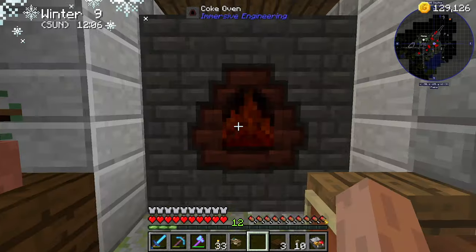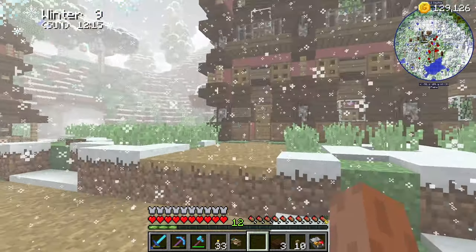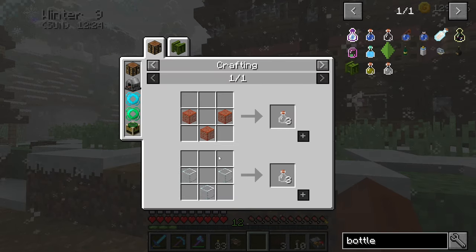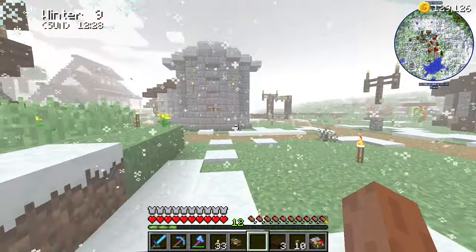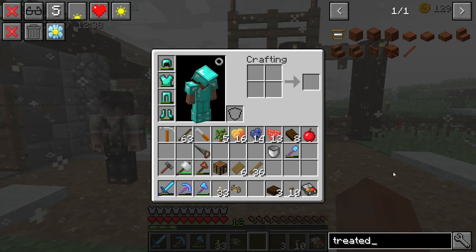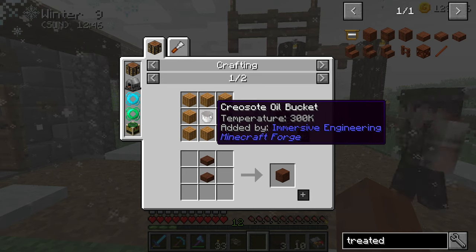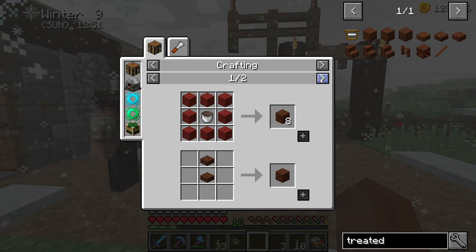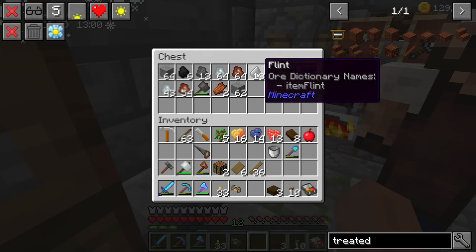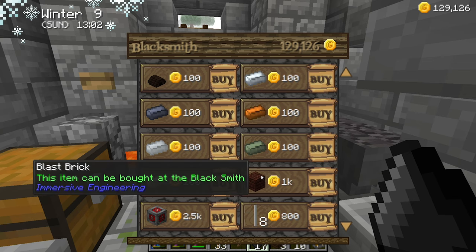5000 litres of creosote oil already. We can just make glass bottles with normal glass, or we can use buckets. I think we go treated wood planks. We need an oil bucket. We need to make buckets to get the creosote out of here. Let's get that out of there so you can leave again. He's going to have heaps of stuff. Blast bricks — we need 27. Obviously that costs us a lot of money so I don't want to spend too much, but we're going to need that for later on.